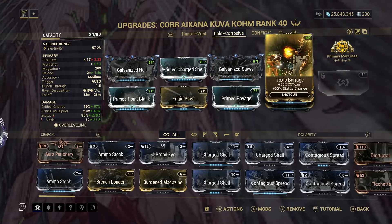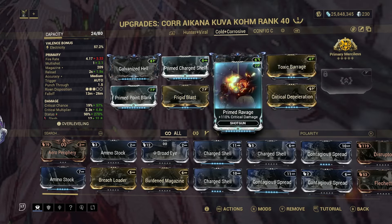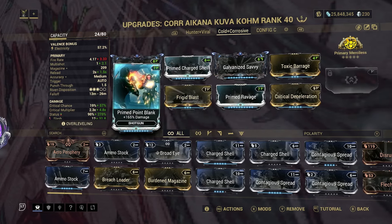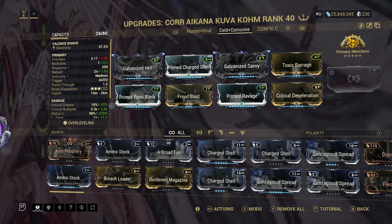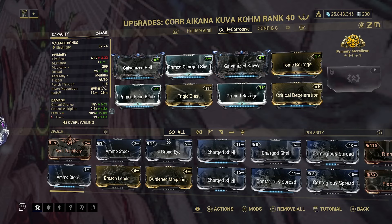We also have Toxic Barrage for the 60% toxin and 60% status chance. We also have Critical Deacceleration for a 200% critical chance and a negative 20% fire rate. We are also using Primed Ravage for the 110% critical damage. Next up is Frigid Blast for the 60% cold and 60% status chance. The last mod we are using is Primed Point Blank for the 165% flat damage. We are using R5 Primary Merciless again for the extra 30% damage that stacks up to 12 times. Over on the left hand side we have a 57% critical chance and a 4.8 times crit multiplier with a 270% status chance.